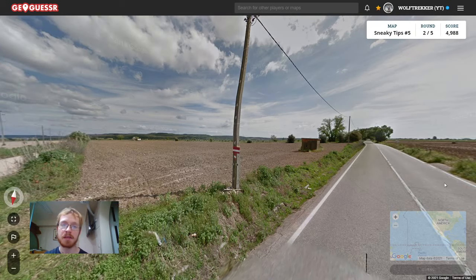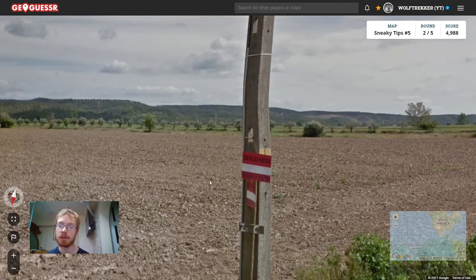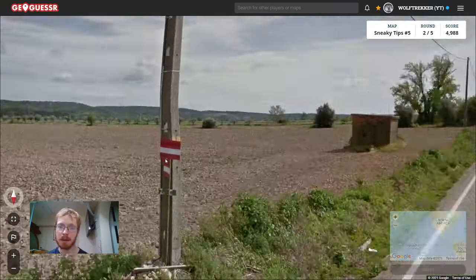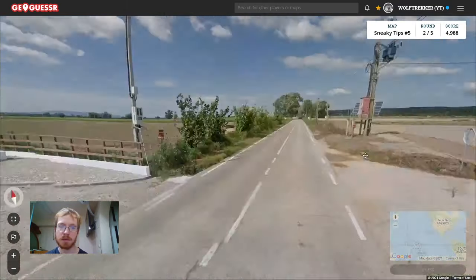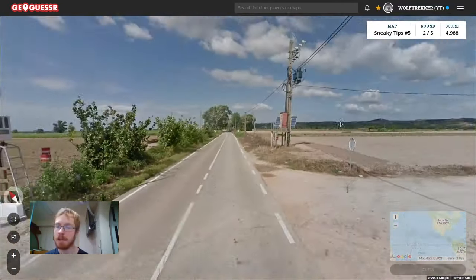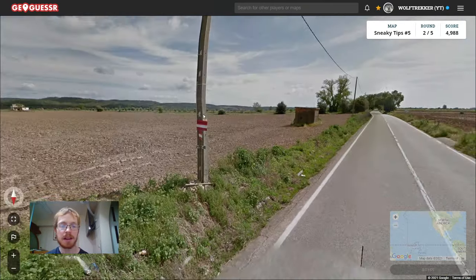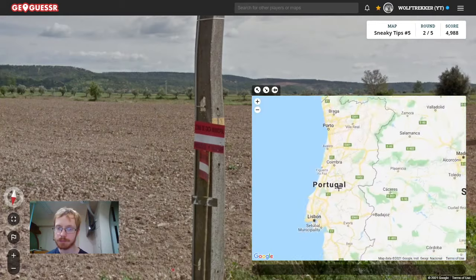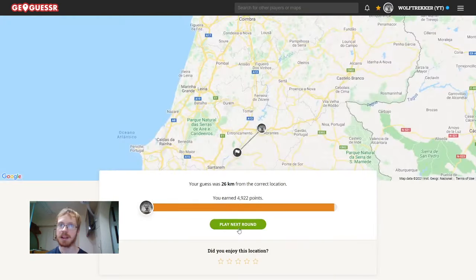The next tip is about these cards with very Austrian-looking flags that you often see in Portugal. They are obviously not Austrian flags — they just look like it. You tend to find them everywhere in rural parts of Portugal, often near farmy, farmland areas. This should be Portugal, so let's go into the map. Good, on to the next round.